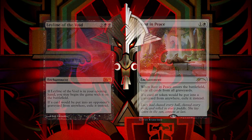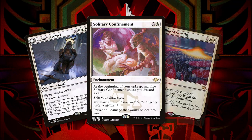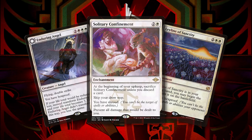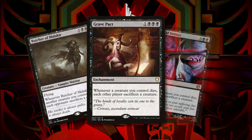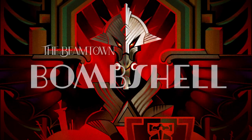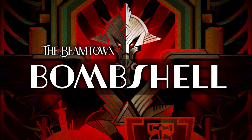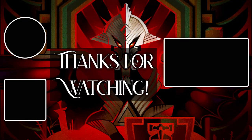Because this combo requires people to target you, you can also give yourself Hexproof using something like Solitary Confinement, Enduring Angel, or Leyline of Sanctity. Finally, if you're in black, Grave Pact, Butcher of Malakir, or Dictate of Erebos will put a cap on the number of times I can execute this loop. You'll still take 7 each time I can pull it off, but if I lose one creature each time, eventually I'll have to sacrifice the Beamtown Bullies. That just about does it for this episode of Better Know A Combo. If you have a combo you'd like to see explained, make sure you let us know in the comments below, and we'll catch you next time.